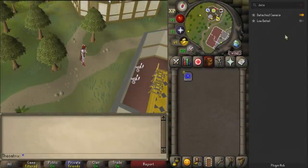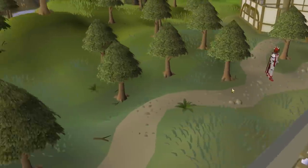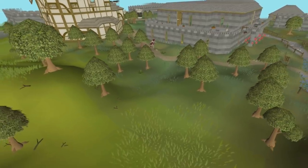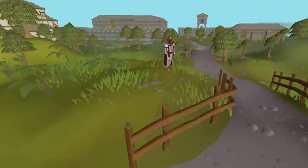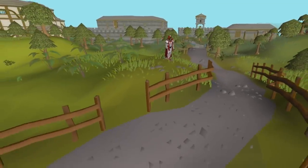The last plugin is a must for content creators or anyone that wants to make a skit or video with RuneScape footage. The Detached Camera plugin allows you to fly freely around the map and even have your character walking around so you can do emotes or walk through the recording. To move the camera, you use WASD and you can hold down shift to make the camera move in slow mode.